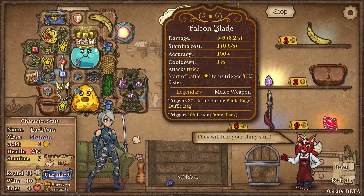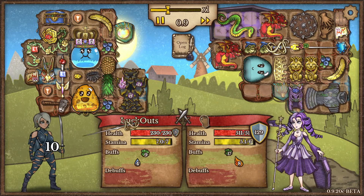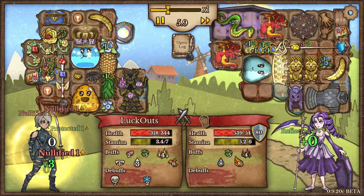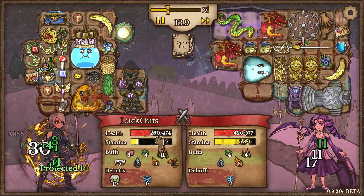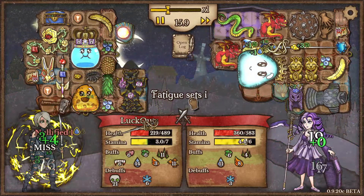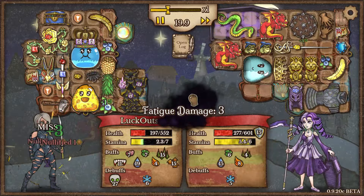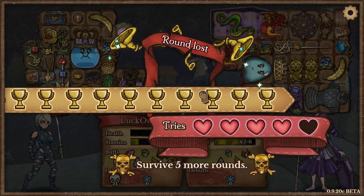We're definitely taking that — putting it on our Falcon Blade so every time Falcon Blade attacks it removes our opponent's buffs, which should be awesome. It's going to cost a lot of gold but we'll see. Our opponent has a ton of HP and we're not dealing as much damage as I'd like. We still have Battle Rage, we're taking a lot less damage, stacking up buffs — but is it going to be enough? Unfortunately our stamina is still problematic and it's going to fall short.